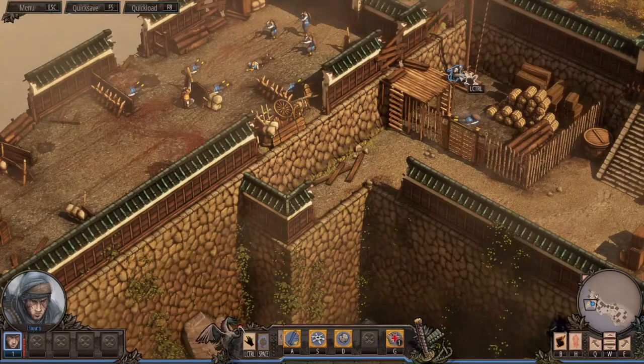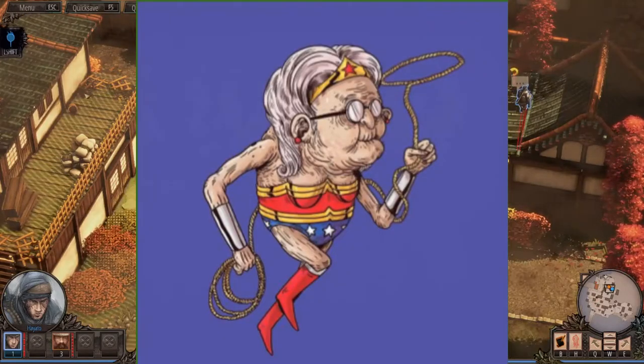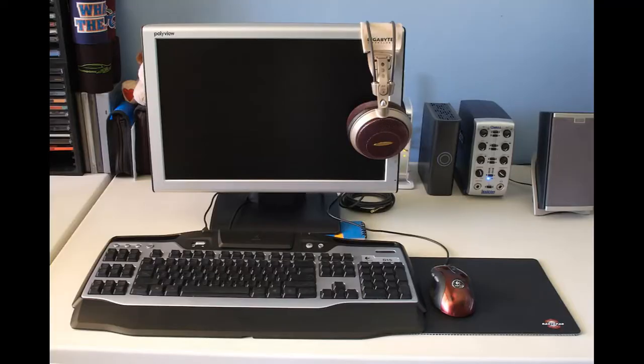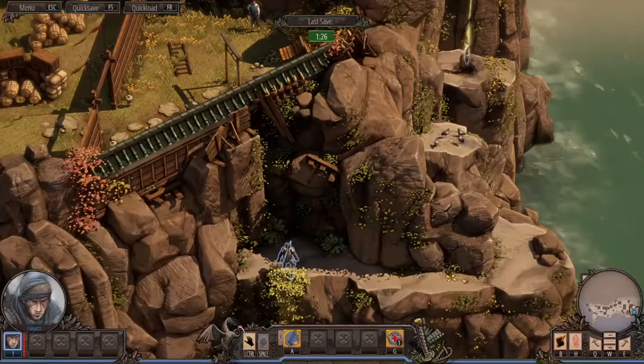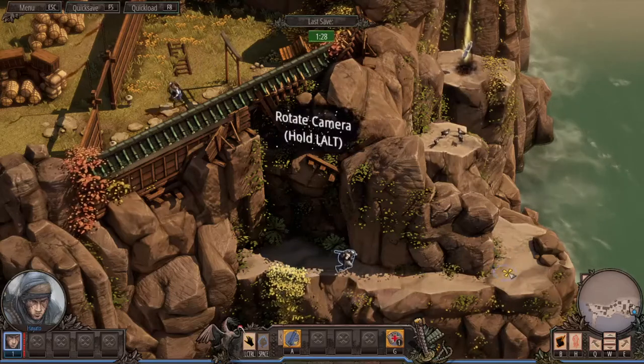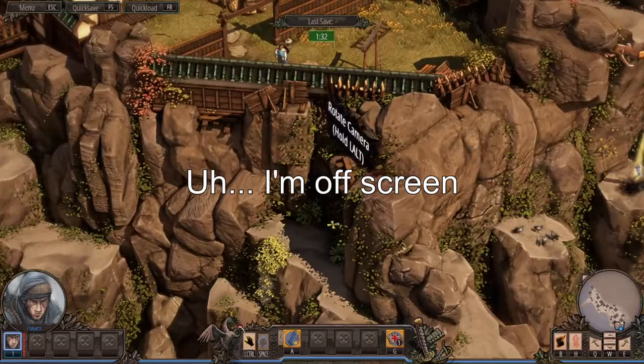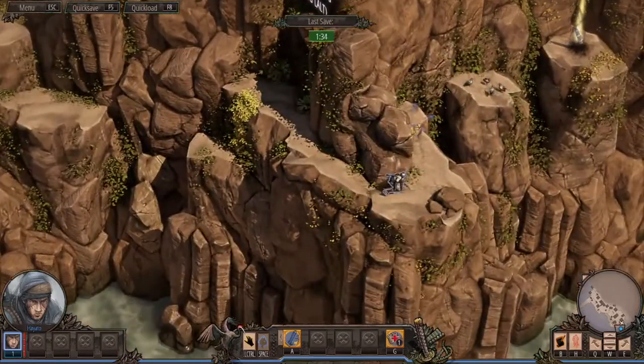This game was originally released in 2016 and, as such, it feels old. If you enjoy the storytelling elements of Gene Forge 1: Mutagen and other games from that era, you'll feel right at home. Although you can rotate the camera perspective to see more of the playing field, this perspective can make the game feel impersonal and also ruined the experience for me.